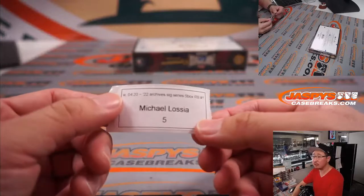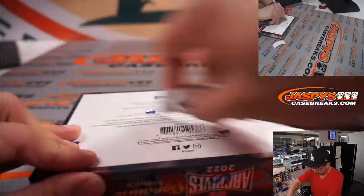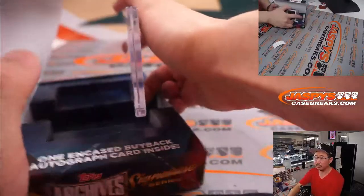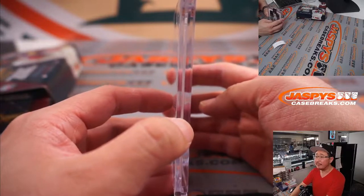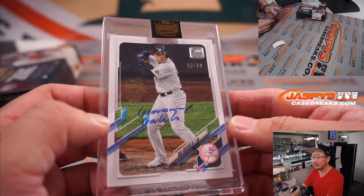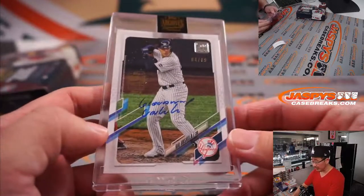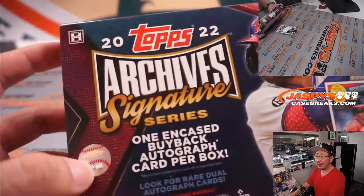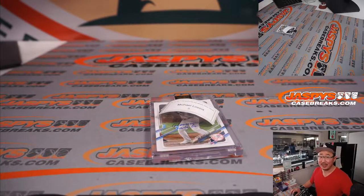Last but not least is Michael with box five. We have — I think it's a Yankee — it is! Four out of 68, Gio Urshela. Nice autograph. And there you go, ladies and gentlemen — a great five box break in the books. More in the store, so check it out at jaspiescasebreaks.com. I'll see you next time for the next break. Bye-bye.